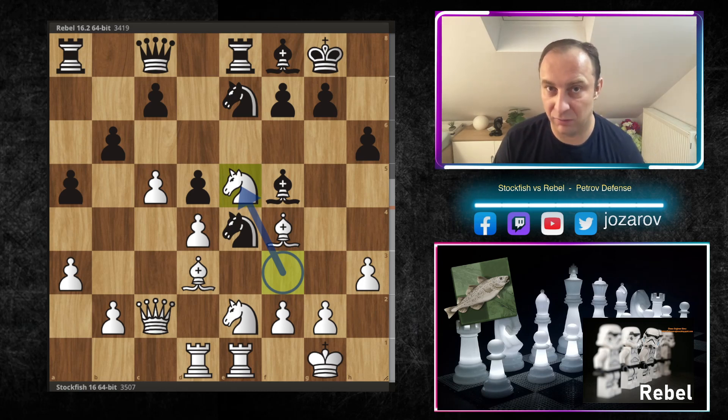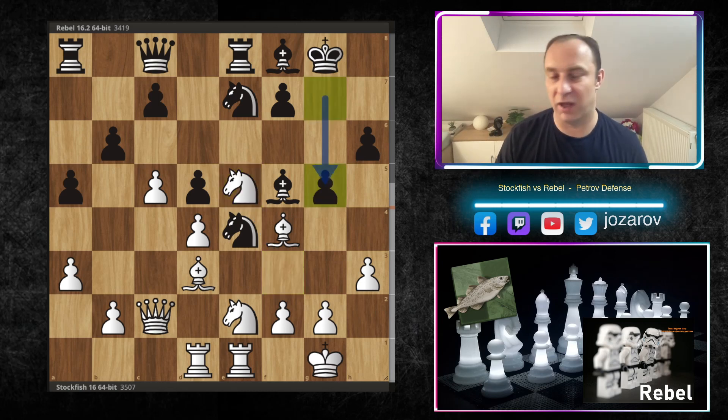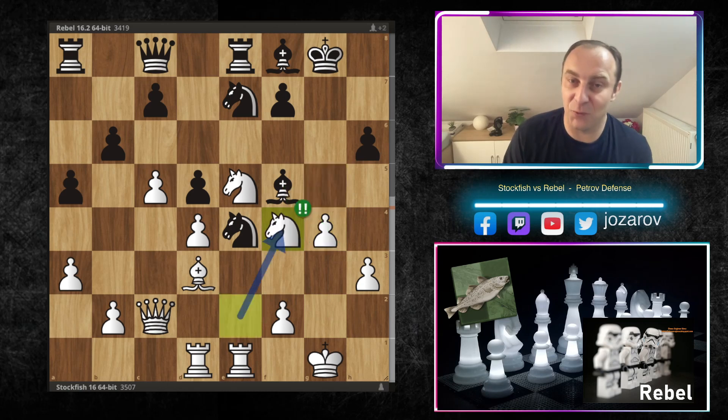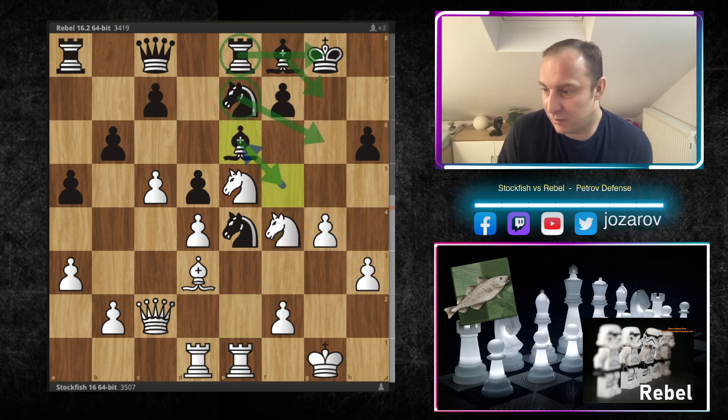Put your seatbelts on if you haven't already — the game now becomes quite spectacular. From this point on, you witness one of the most incredible attacks of all time. Stockfish played Ne5, Rebel challenged the bishop on f4, and Stockfish also challenges with g4. But after gxf4 by Rebel, Stockfish played Nxf4, sacrificing the piece in an early stage of the game.